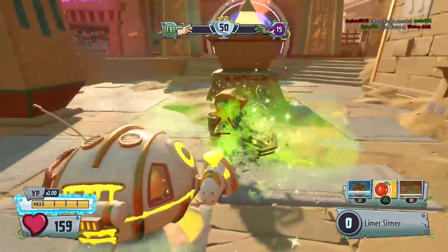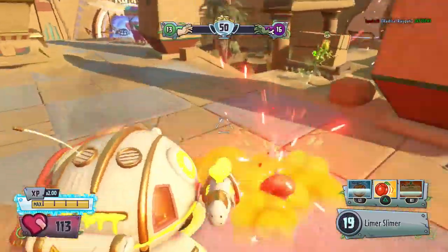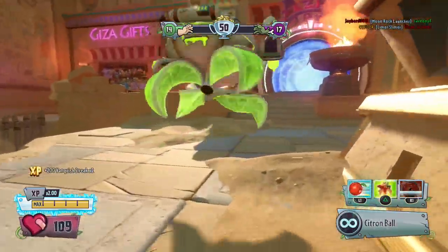Now that we're super close to the enemy, we want to lay on this damage. But that's sort of the big downside still to Toxic Citron — he has to reload. I totally forgot about that.